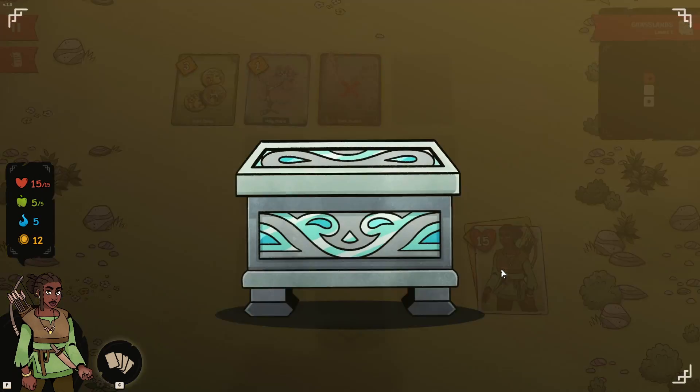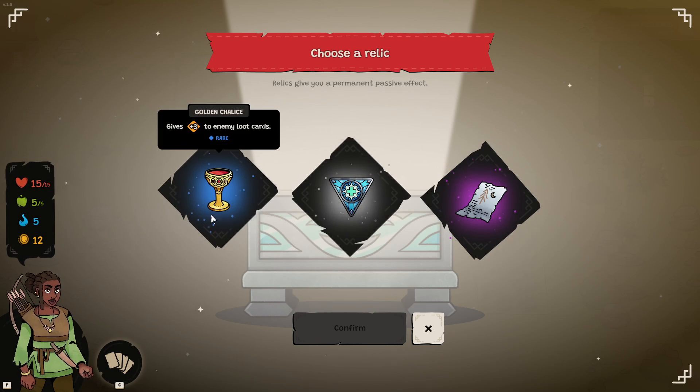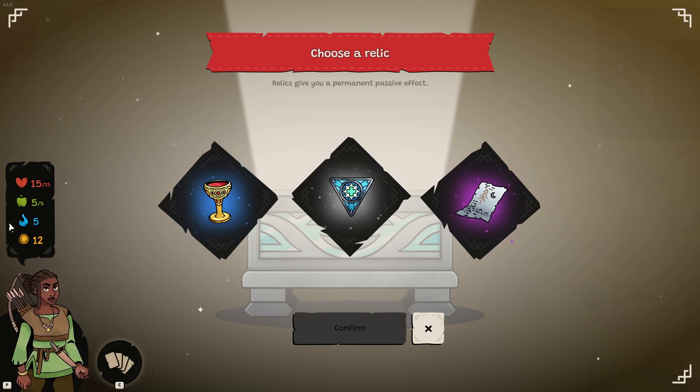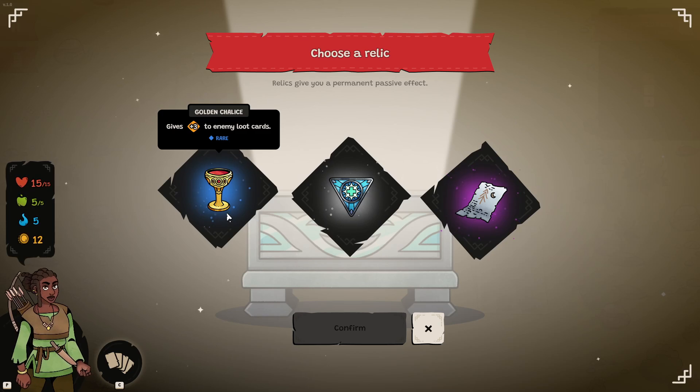As you can see, I was badly damaged, basically about to die. But as soon as you get to the Votive Altar, it restores all your health. Here we have a level four relic chest. This is a relic — it gives you a permanent passive effect for this run. But once we start a new run, it should be reset. We got the option of a golden chalice — gives plus three to enemy loot cards. Or a sigil of healing — using a special power also heals you for three hit points. Or wood scroll — wood cards spend the night for free. I'm going to go with the enemy loot card.